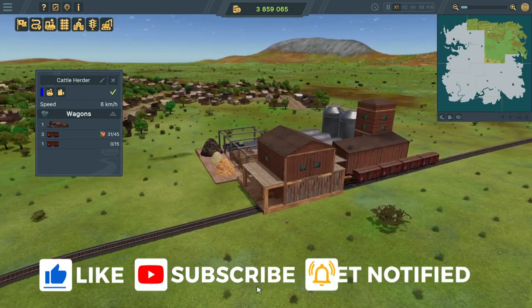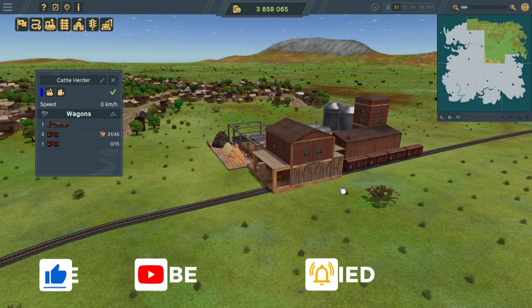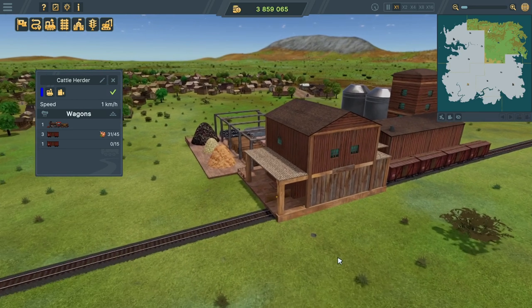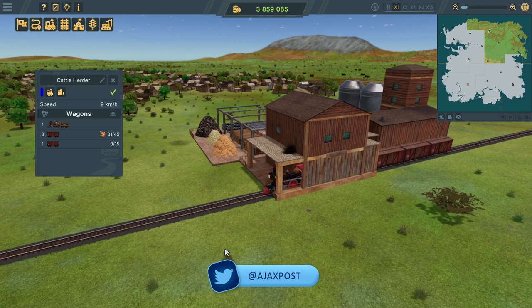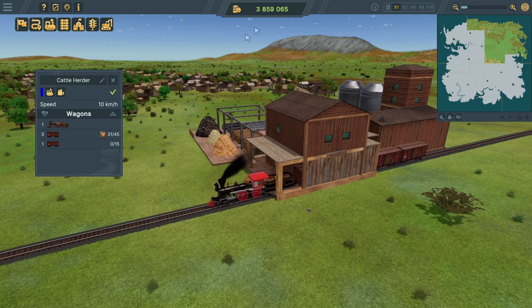Our train should start making money now. The cattle are taken out by wagon load and you should see our income up here start bumping up. Of course it goes through this very quickly - or very slowly. Who can tell the difference? This train driver, apparently not. There it goes - got 16 left.